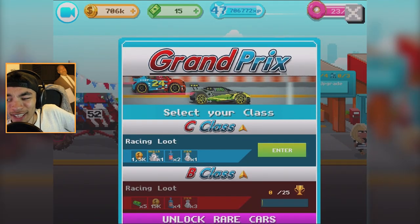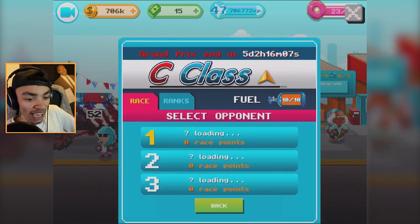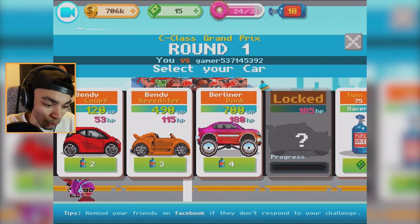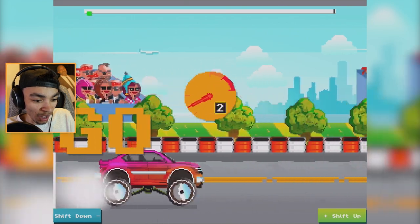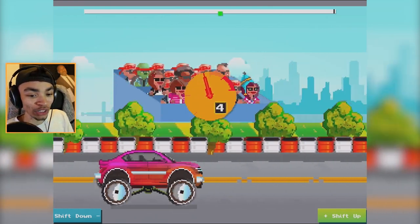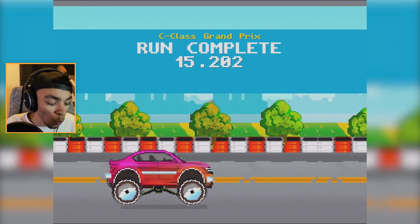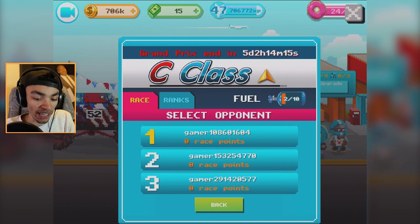We're gonna go into the Grand Prix. Let's enter the C class — I don't know exactly how this works. We're supposed to select an opponent, so we're gonna pick this opponent. What are we gonna race with? Let's use the dog — take the dog! We got to shift — oh my god, come on, look at it flying through the gears! We're doing really well. I wish we could use the higher-end cars but we have to do more races to unlock those. That was 15 seconds — that was the best run ever! I probably beat all of you. That's pretty cool.